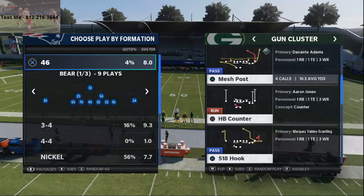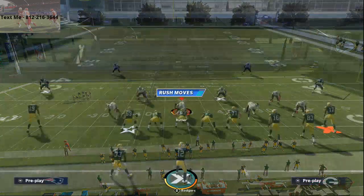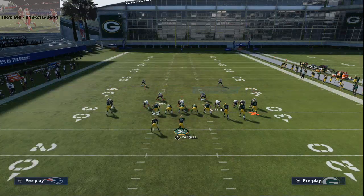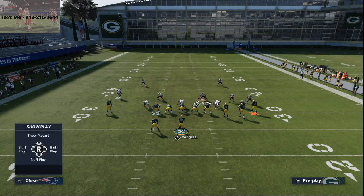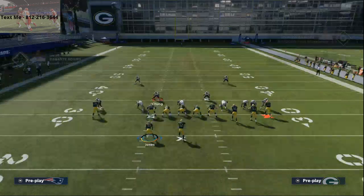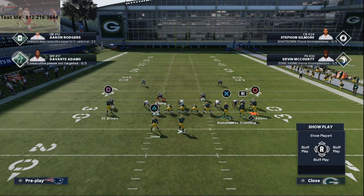The play that we're going to be talking about is Mesh Post. That play is very, very good against man-to-man this year. So Dollar 326, Cover One Robber — what people are going to do is press coverage, shade coverage over the top, shade coverage to the outside, then drop their safeties into zones and user the linebacker in his zone. We'll just mimic that by spying him. Now, Gun Cluster has built-in man beaters. What I like about this is this route to the running back here is unbumpable — they literally can't press this route.